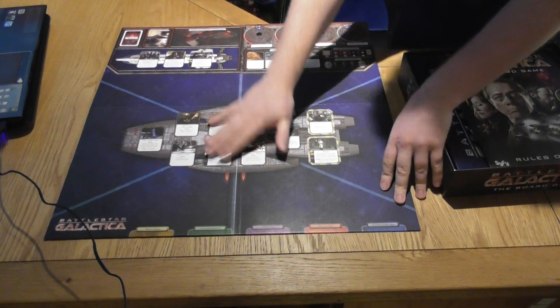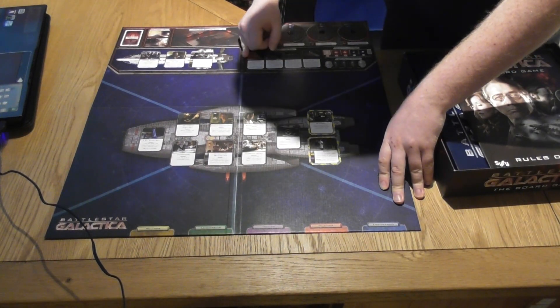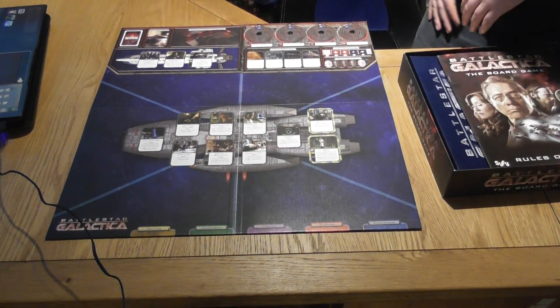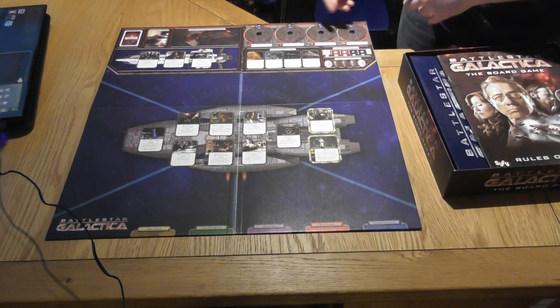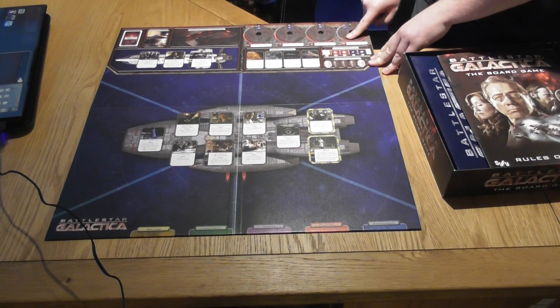So this is the board. You've got Galactica here and you've got the presidential shuttle here, so these are your two ships at start. These are your fuel, your food, your morale, and population trackers. There's an arrow at the top which says where you normally play - in easy versions you go up, in hard versions you start further down.